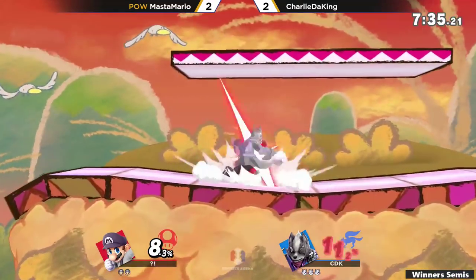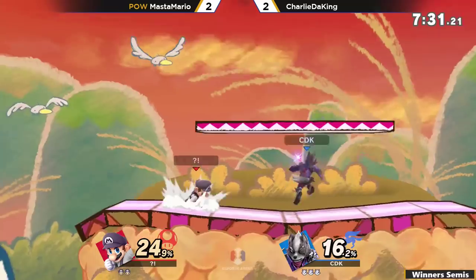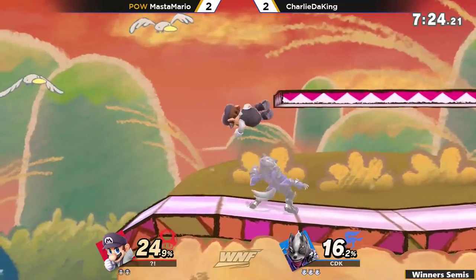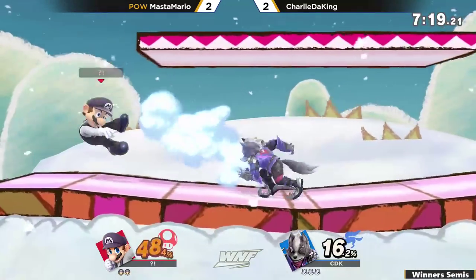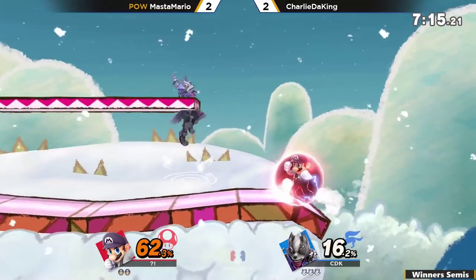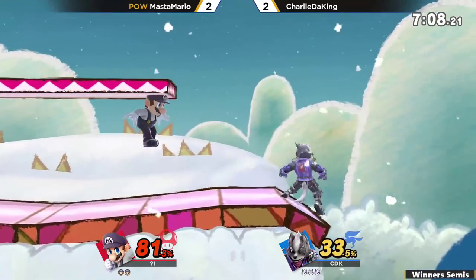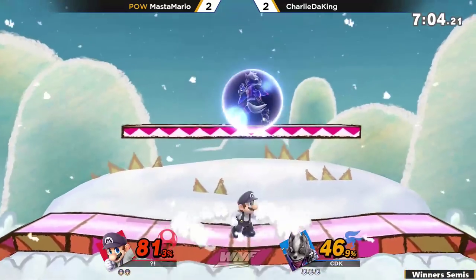You gotta do something to redeem yourself. Look at just how safe Charlie's playing — throwing out spaced forward airs just in case Master Mario wants to come in. He even drifts back when Master Mario's at the ledge. Getting the down throw into down smash trying to take another early stock. Changing it up — he's being able to catch people with down tilt from behind.